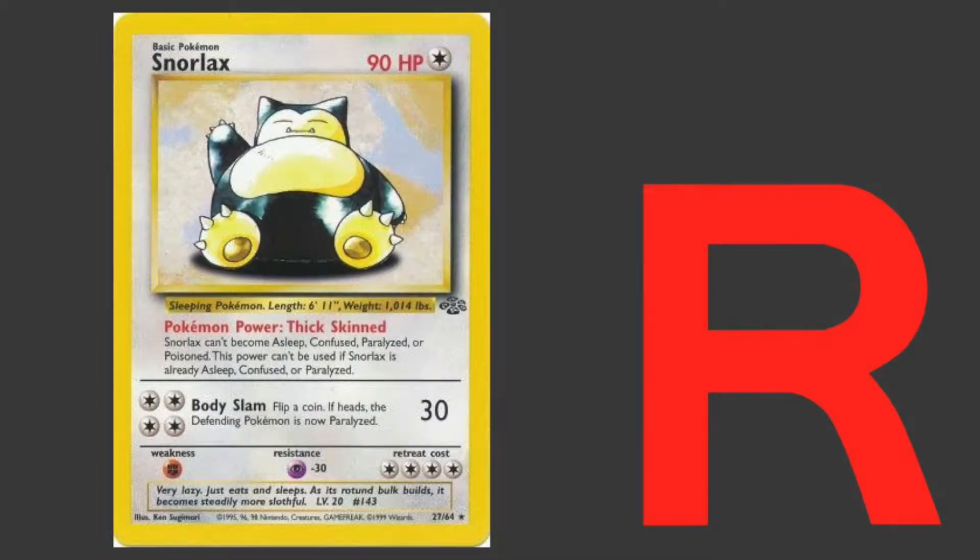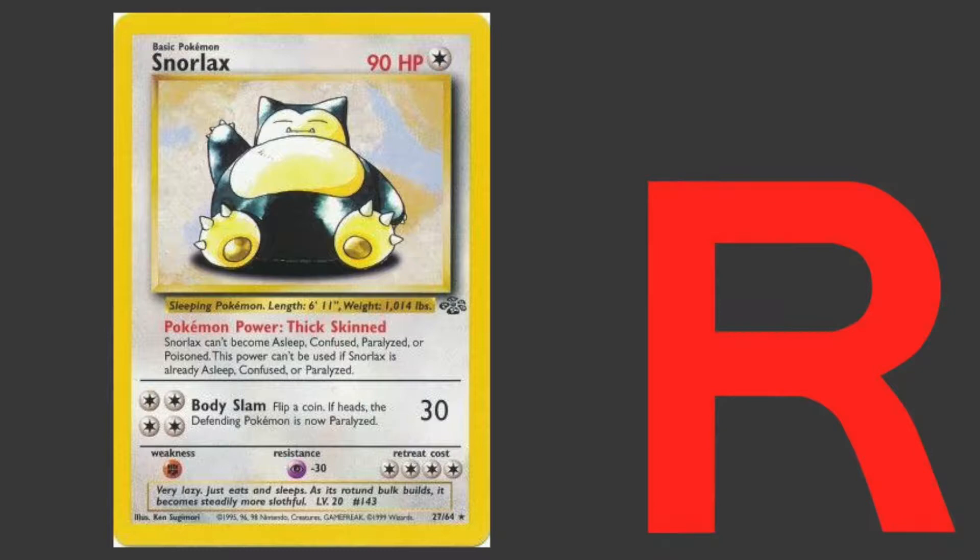Unless your active cannot be put to sleep. And that is where Jungle Snorlax comes into play and finally finds some usefulness in this format. Snorlax has the ability Thick Skin, which keeps it from getting any special condition. The only way you could give Snorlax a special condition is if you shut its ability down with something like Goop Gas Attack.